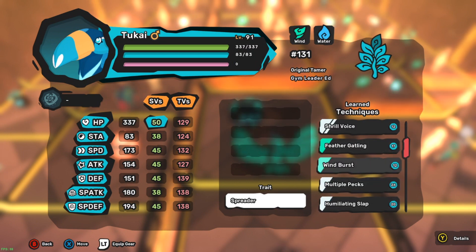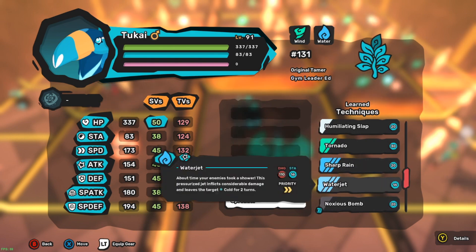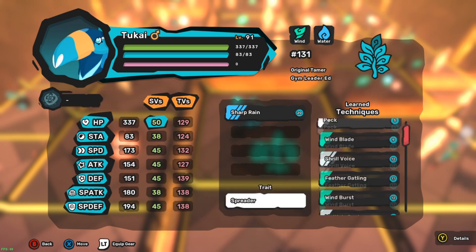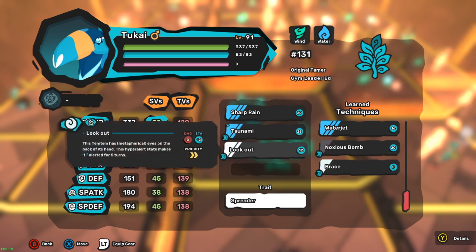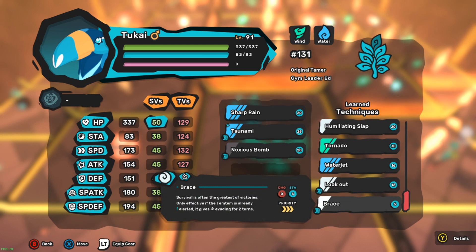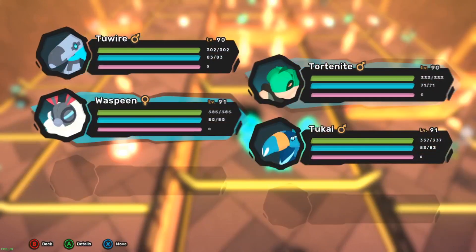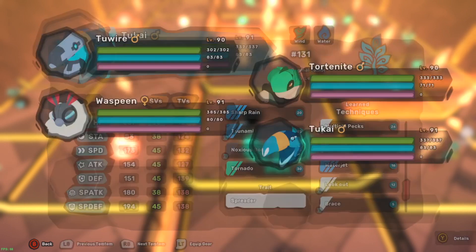We got the Two-Kai - Two-Kai can go for better special attacks. Sharp brain is special, right? Yeah. Oh, tsunami - I didn't mean to take that. Temtem has eyes on the back of its head, you don't need to be alerted for five turns. Noxious bomb - only effective if temtem was already alerted, that's interesting. Okay, let's go with tornado for the last one.